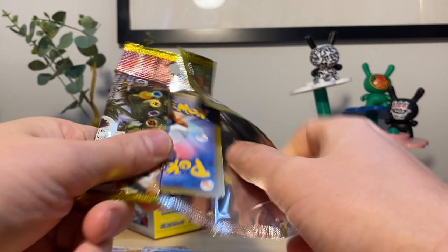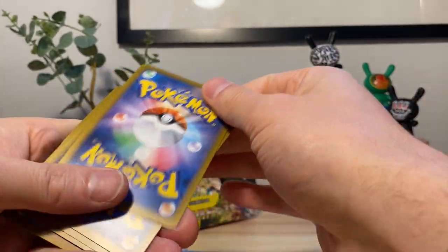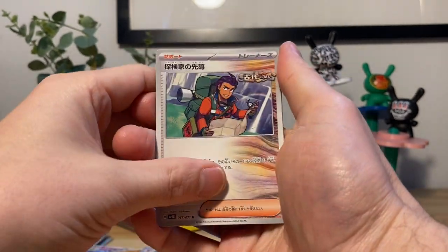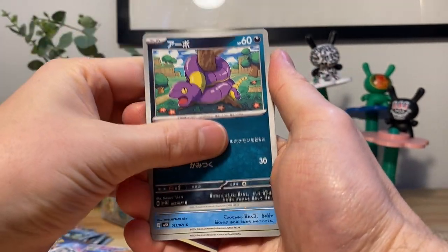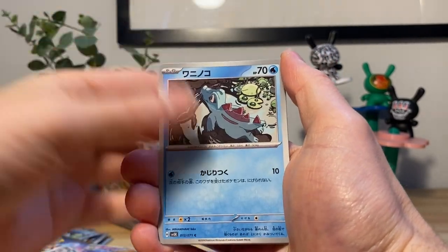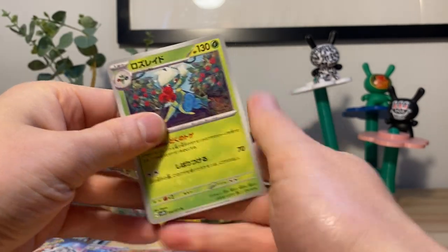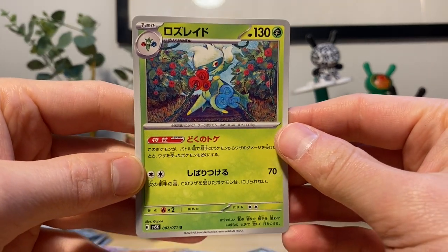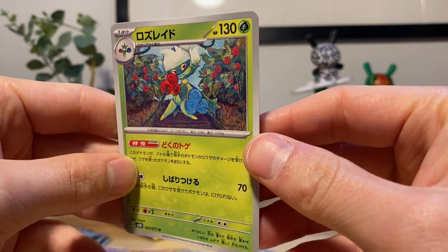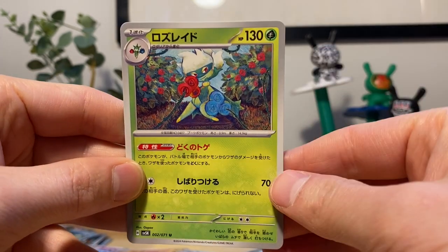Don't think we're gonna get any more full arts or anything — I think you're only guaranteed one per box. But we could still get an art rare, keeping our eyes out for that. We got Totodile, Turtwig, Roserade on the end. We haven't seen this yet — a non-holo but cool to get Roserade, one of my favorites. I like the framing of this — you got the roses around the Roserade, very fitting.